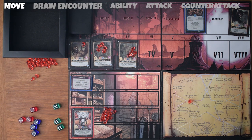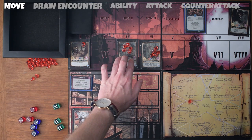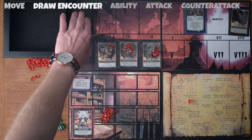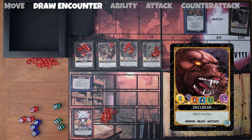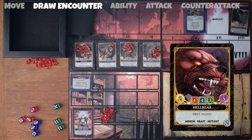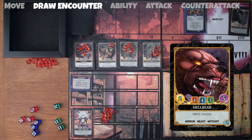At the beginning of turn three, we have encounters in play. Move the underworld goon to four, this underworld goon to three, and this mutated hive warden to position two. Now I'll draw our next encounter and we've got a hellbear. The hellbear has an essence of five, a power of two, and resistances of four for fire, four for shadow, and three for ethereal — which means I have to roll a four or better with a fire die, four or better for shadow, or three or better for ethereal to deal damage to it.